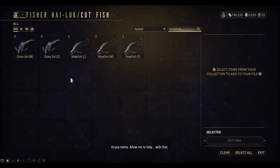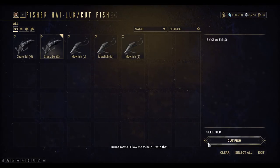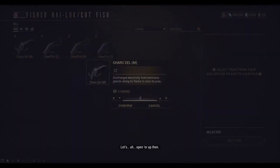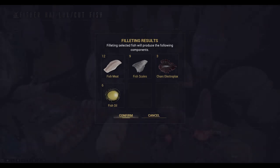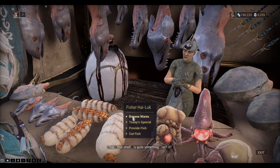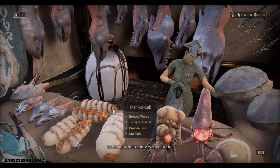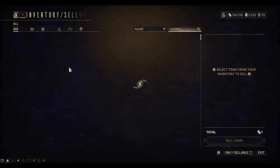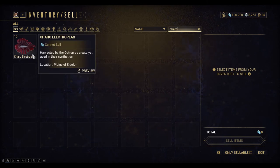Six of those, and three more here — medium sized ones. Alright, let's take a look at what we have in our inventory — search for Chark. Okay, so I've got 10 so far and I need 35, so I need to do a bit more fishing to get that complete.